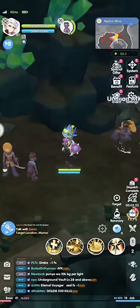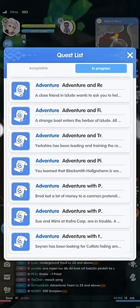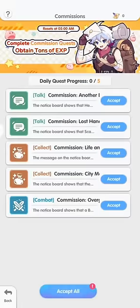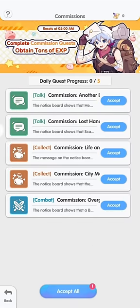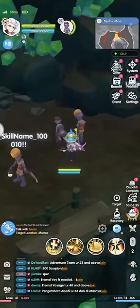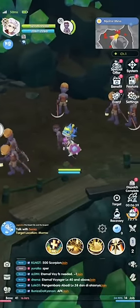The next one is the daily dungeons and the things you need to do every day. Also, the information of the adventures and the things that you have finished or cleared. As you can see, this is the daily quest progress. You only need to press the feature and find the dailies that you need to finish every day.